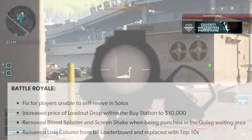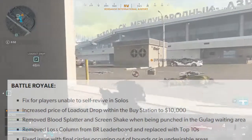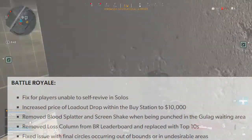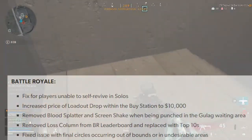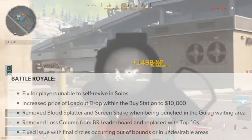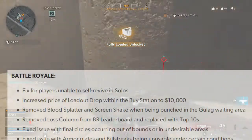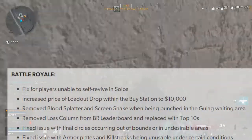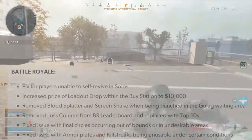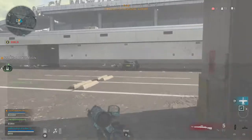They also removed blood splatter and screen shake when being punched in the Gulag waiting area. This never really bothered me, but I know my buddy was incredibly bothered by how much the screen would shake with multiple people punching on him. They also removed the loss column from the Battle Royale leaderboard and replaced it with Top 10s. They fixed an issue with final circles occurring out of bounds or in undesirable areas — in one of my games the final circle was on a hill my team literally couldn't climb. They also fixed an issue with armor plates and killstreaks being unusable under certain conditions, which is something I've been experiencing as very buggy lately.